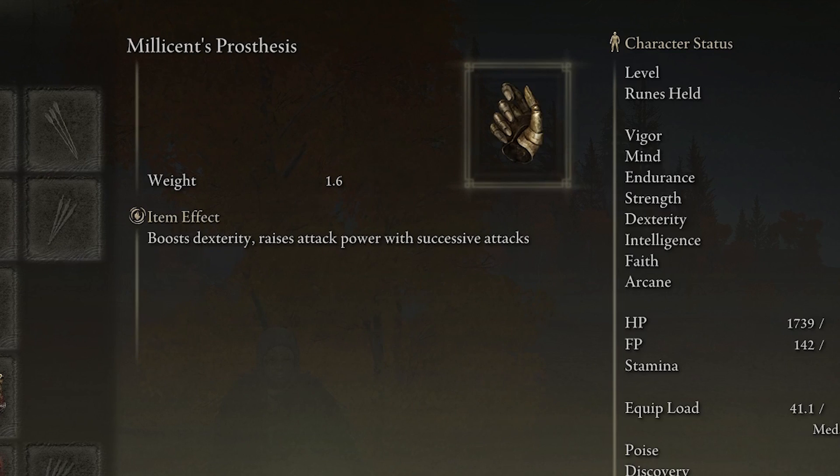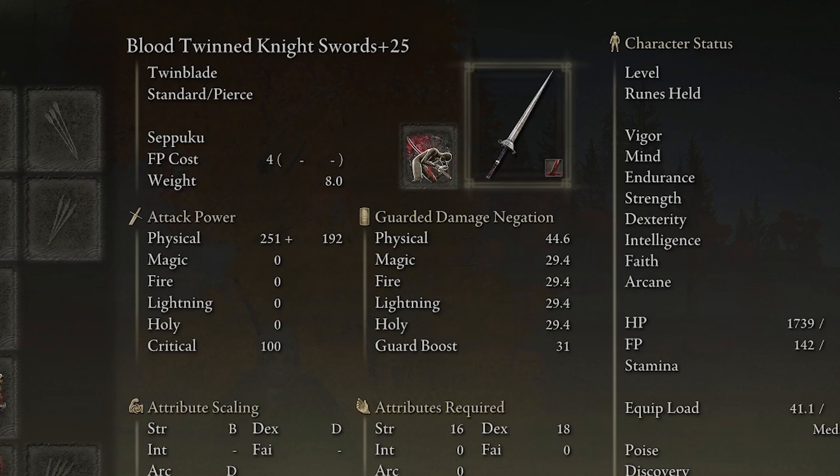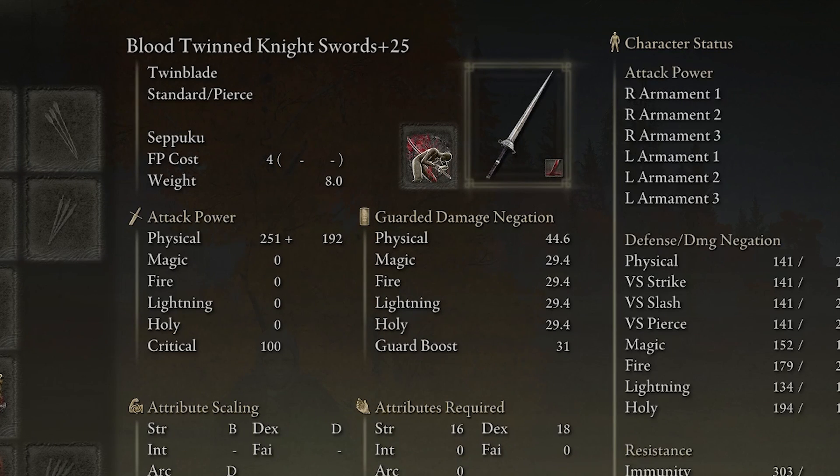For talismans, we're going to use Millicent's Prosthesis, which boosts our dexterity by 5 additional points. Since this weapon scales by dexterity, those 5 points bring us up to almost 500 attack power — pretty good because we're going to be buffing that later to make it into a killing machine.